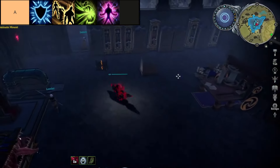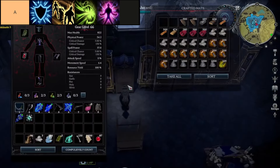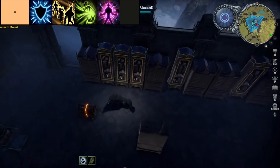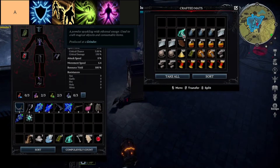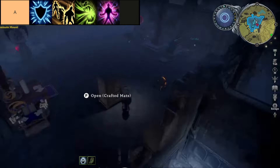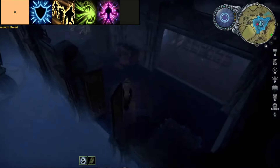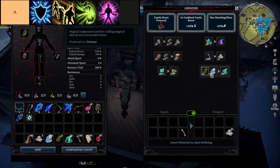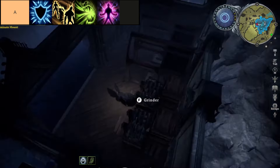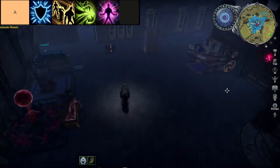Soul Burn is a formidable unholy ability in V-Rising, excelling in its capacity to sap the life force from up to three nearby adversaries simultaneously. With its potent AoE life drain, it not only deals 70% magic damage, but also inflicts condemn, rendering foes helpless while silencing them for 1.5 seconds, effectively neutralizing any impending attacks. Despite its relatively lower damage output, its unparalleled utility makes it an indispensable asset for handling multiple enemies with ease, positioning it as a cornerstone skill for adept players.